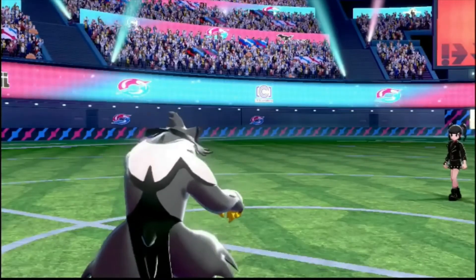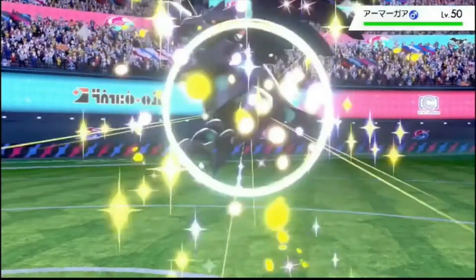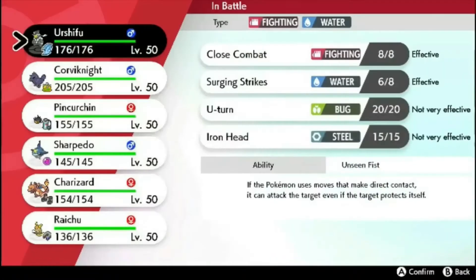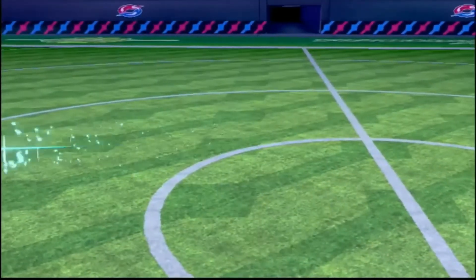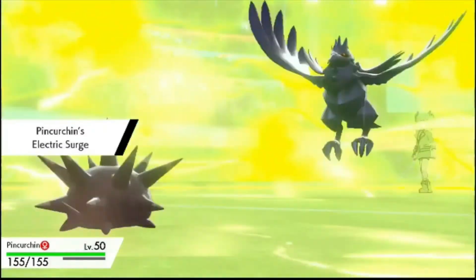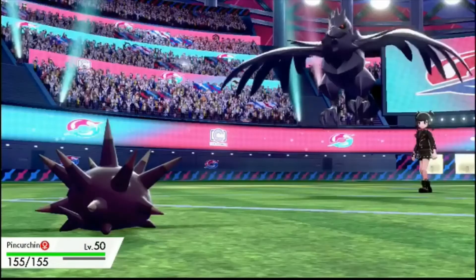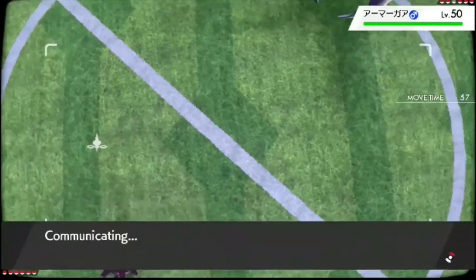Who comes in next? Corviknight. Maybe it's now the time to go into Pinkurchin. Grimmsnarl, Cinderace and Urshifu on his team — that Urshifu could be the dark form, we don't know yet. If it's the dark form, they usually carry Sucker Punch. Three potential Sucker Punch users that we need to deal with in order for Raichu to sweep. But I'm going for it anyway because if they're not running it, I get a really decent sweep here. What is Corviknight going to do? Iron Defense — that's pretty dumb in front of Urshifu, because Surging Strikes ignores stat changes. It ignores my attack drop, it ignores your defense rises.